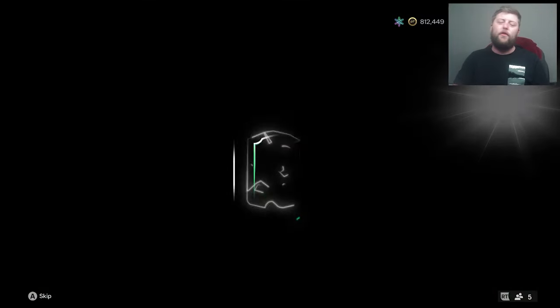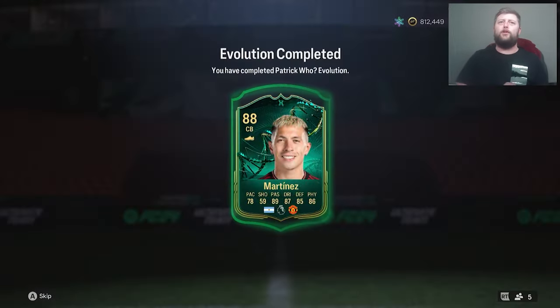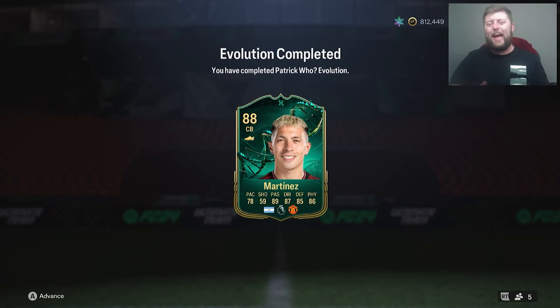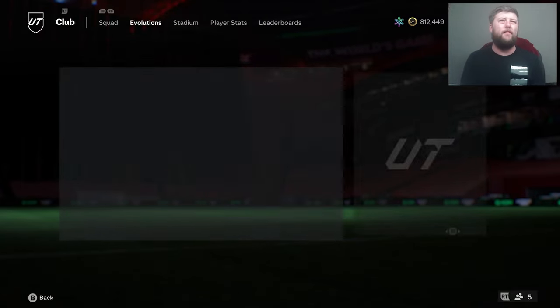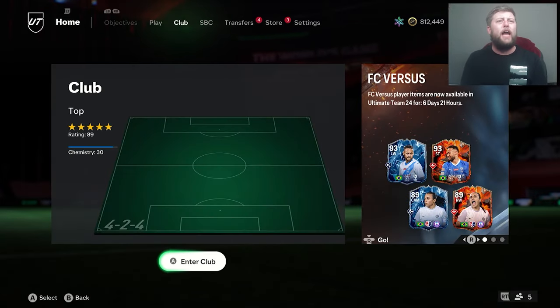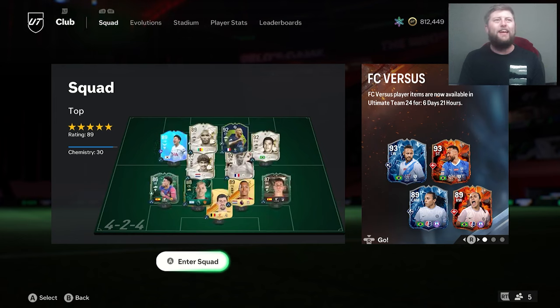We've gone ahead and finished off Martinez as the very first one for Patrick Hu. He is an 88 rated card and to be honest he didn't look like he went up in price that much. He was about 4k when I bought him and now we are going to put him into the team as an 88.